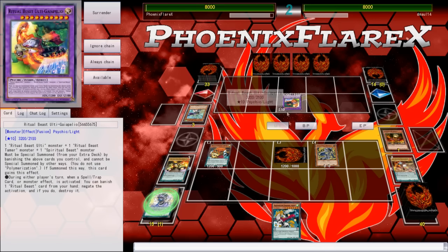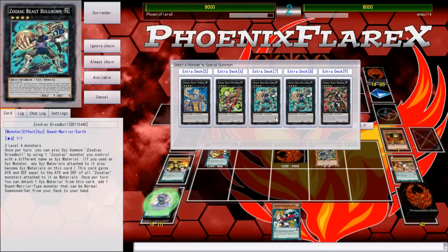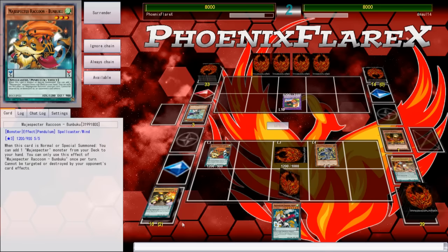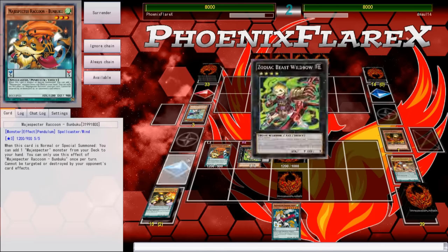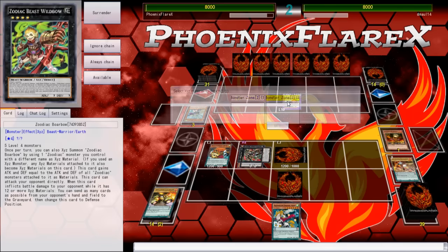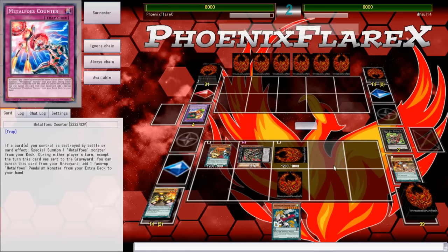Ha ha ha ha! Well, all righty then. What we're going to do now is... oh god, what have I done? I'm going to activate this to set a counter, because that will allow me to at least keep myself alive. And then I'm going to go into Wild Bow into Drident, just so that I can pop two cards. I can poke for twelve. This turn turned into a hunk of shit.